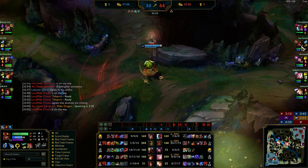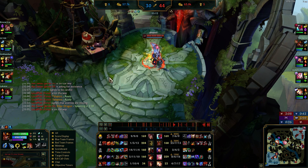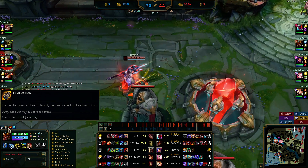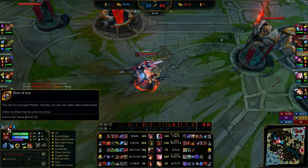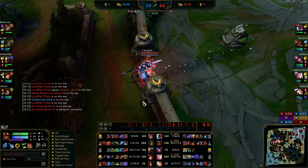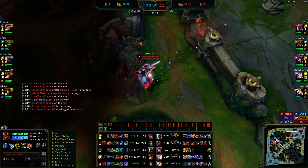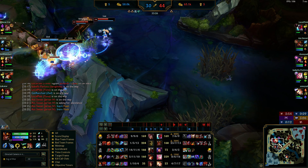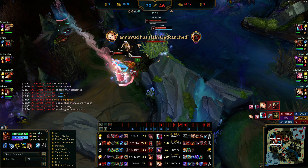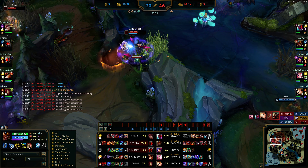I back here, pot up. I buy Elixir of Iron — increased health, tenacity, and I'm bigger physically if you look at me. It also rallies allies towards me, meaning my allies get increased move speed towards me. So when I go into the backline, they'll be able to run faster as I'm chasing someone down. It's a great buy on Jarvan.